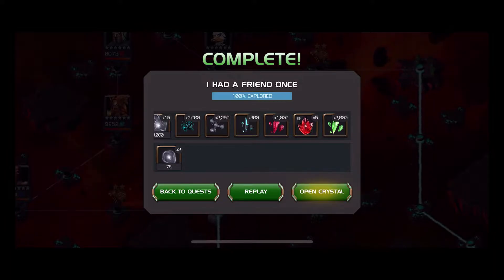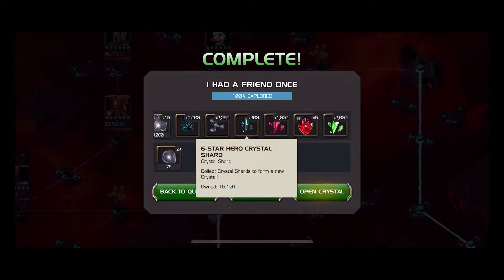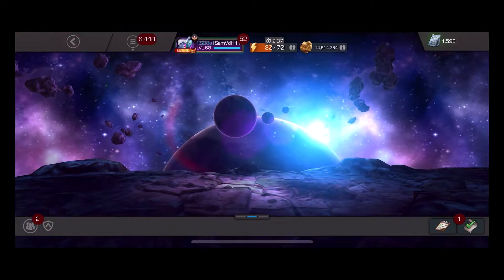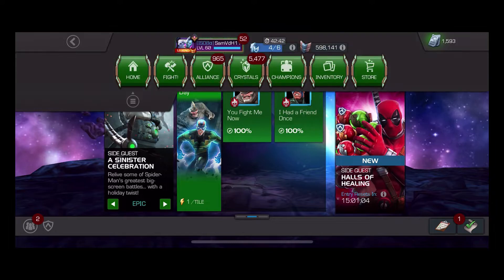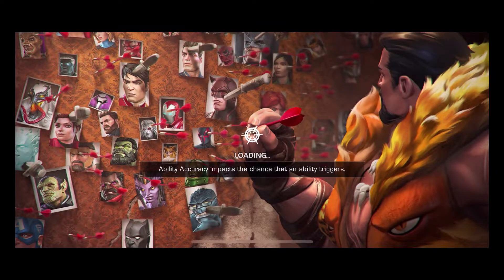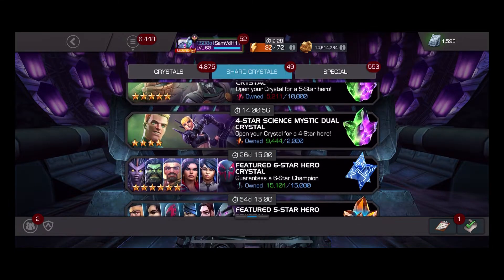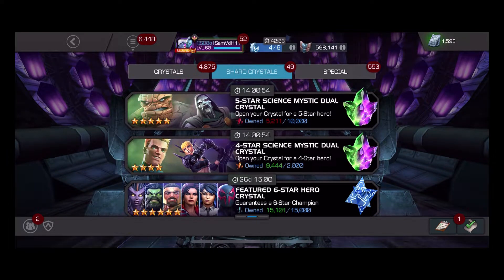As you can see right here, we have 15,101 shards for a six-star hero crystal. To date, I've opened up 22 featured six-star crystals and I have gotten nothing good for 21 of those 22 crystals. I would take back all of them except one if I could.